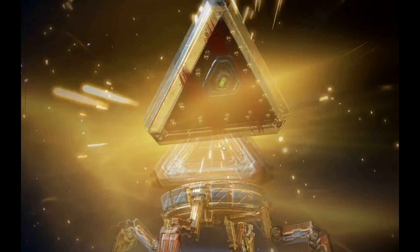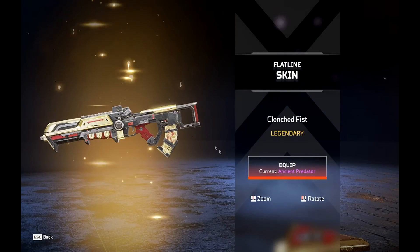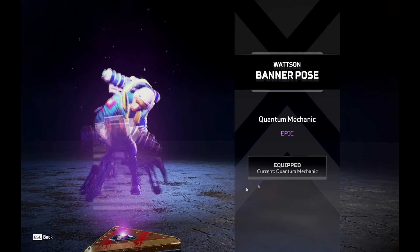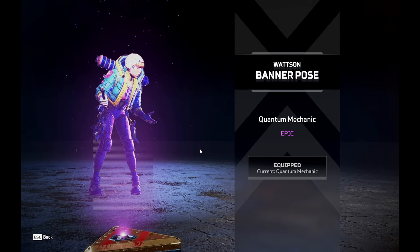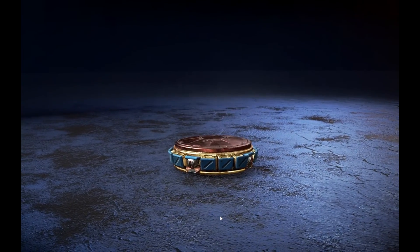I would have preferred some incredible skins. We got a gold Flatline skin — I think that's probably the one from the event. And then the Quantum Mechanics banner pose for Wattson where the pylon just up and runs away, which is pretty cool — I think that's a funny add-on they made.